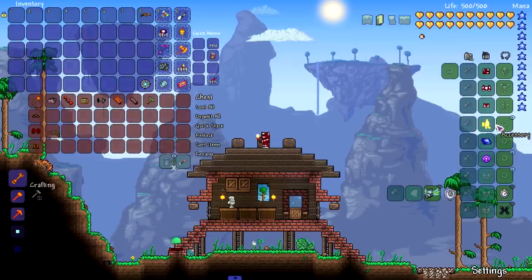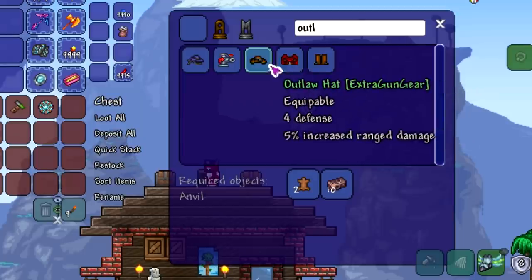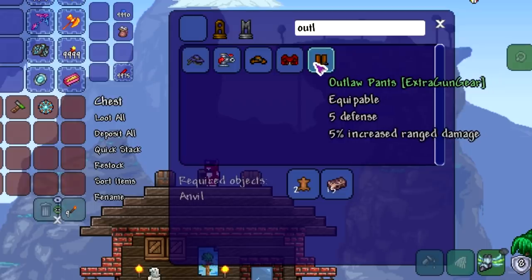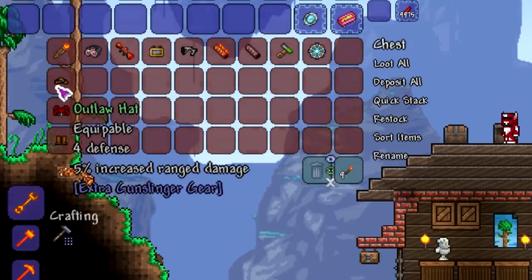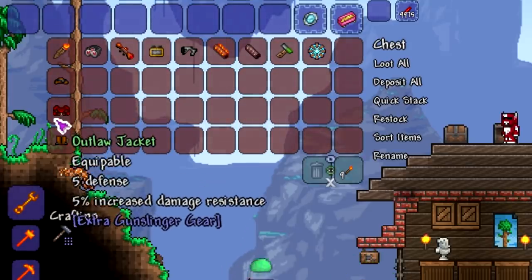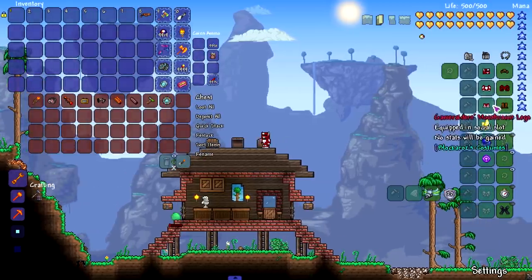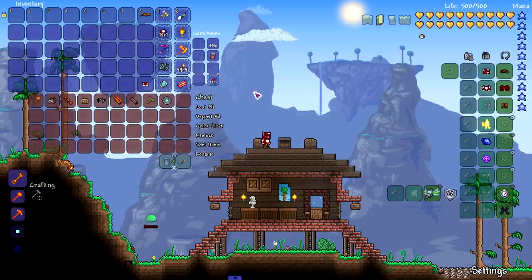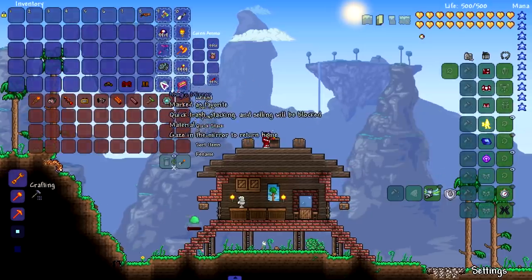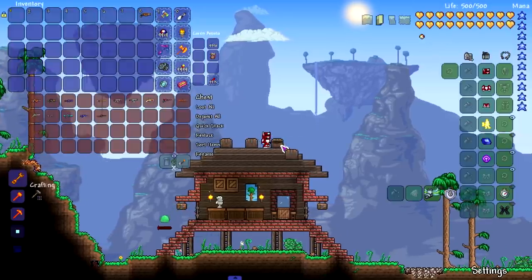Moving on to the only armor set in this mod — it's crafted during the meteor tier, using leather and meteorite bars, so it unlocks right after the Brain of Cthulhu or Eater of Worlds. The Outlaw Outfit increases damage, damage resistance, and more damage. Set bonus is 15% increased movement speed — not bad at all for an early set, and it looks really cool too.